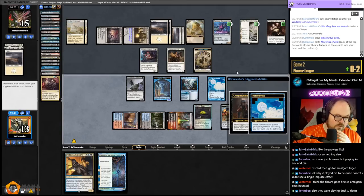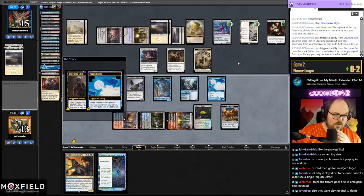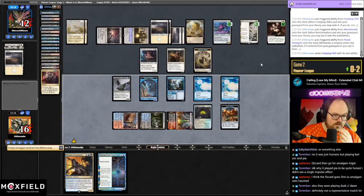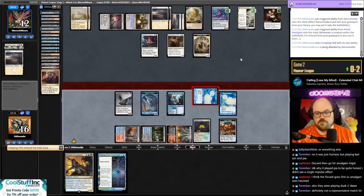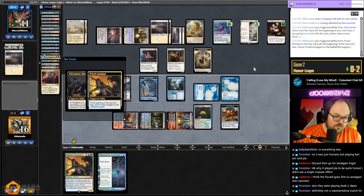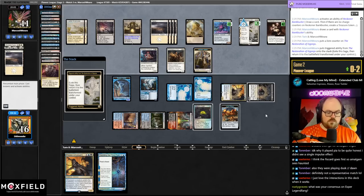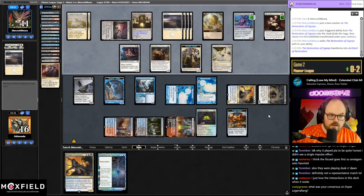We get back Narcomoeba and Amalgam and Ghoul — not terrible, could be worse. They go to 12. Send Narcomoeba, go to 11, get back both of these. We can probably just shove next turn — can drain them for one with Cat.